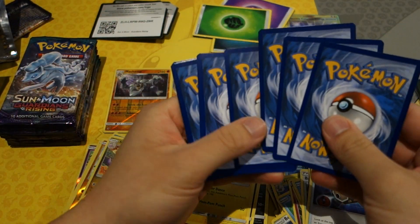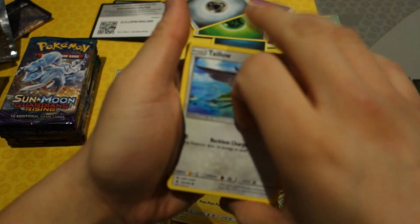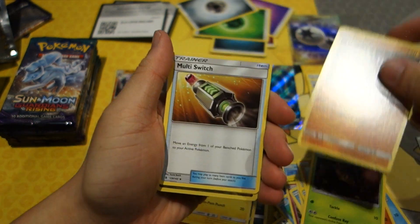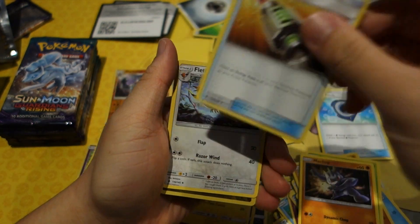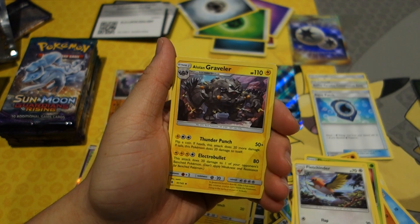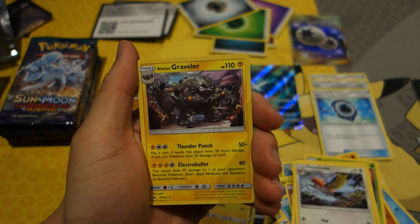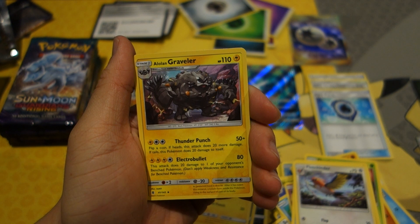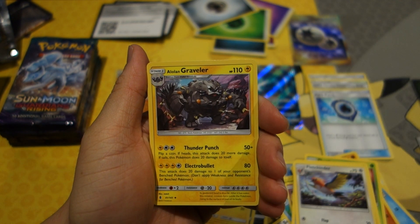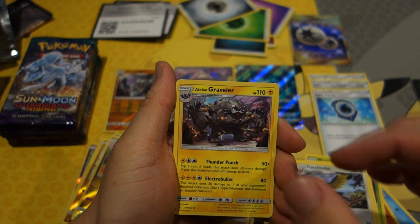Alright, we are back! Keeping going. Next pack: Halo, Carvanha, Barboach, Phantump, Munchlax, Multi Switch, Alolan Graveler. I really like the Alolan Geodude line — they all look so much more badass as Alolan forms.